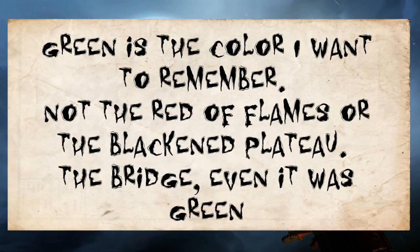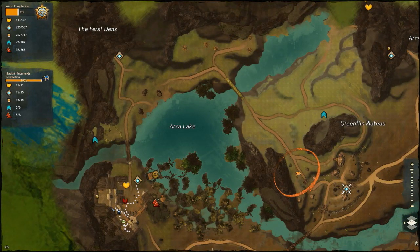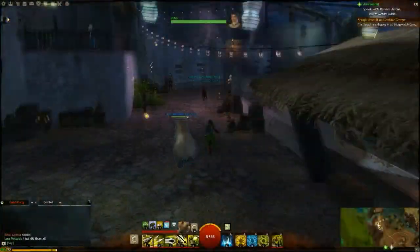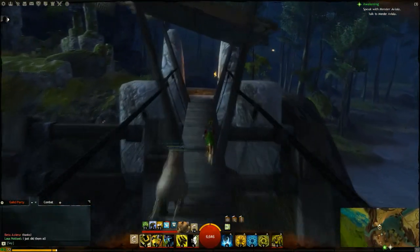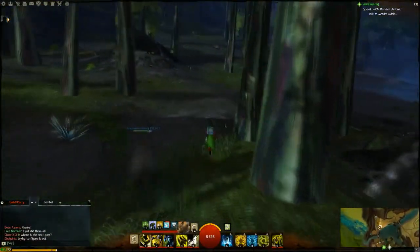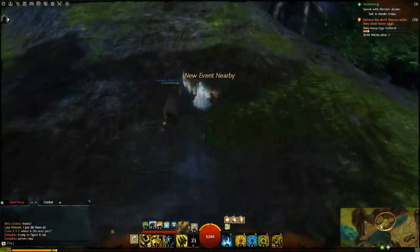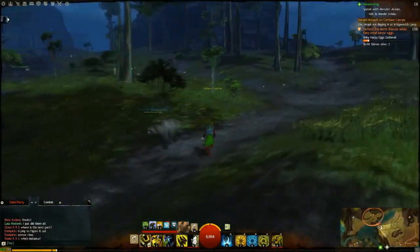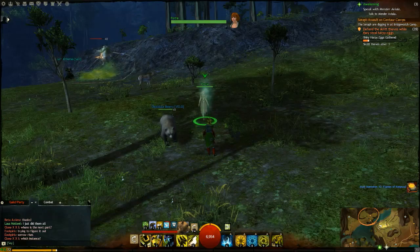This clue says: green is the color I want to remember, not the red of flames or the black in patos — the bridge, even it was green. This location is also in the Harathi Hinterlands, not too far away. Make your way around Arca Lake and go across the bridge along the coast. Use your scanner and find the suspicious location. There's a quest that will activate requiring you to douse a flaming ghost with water. Note: there are reported bugs where the bucket of water won't work, but eventually you'll reach the NPC and Portia will spawn, handing you Mad Memories 11, Flames of Renewal.